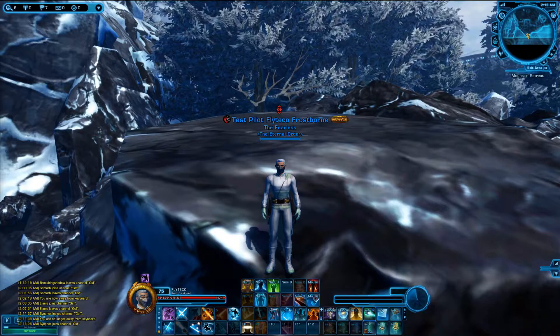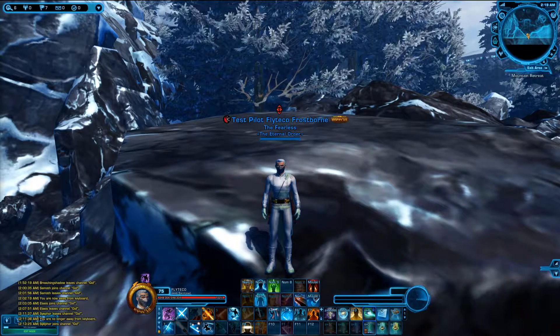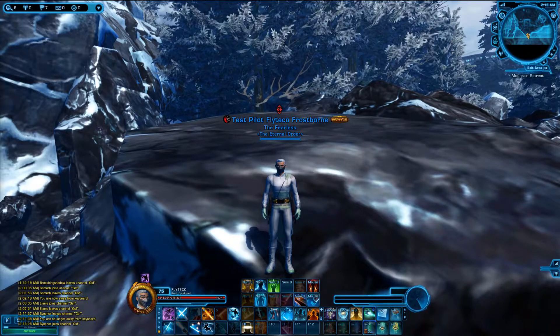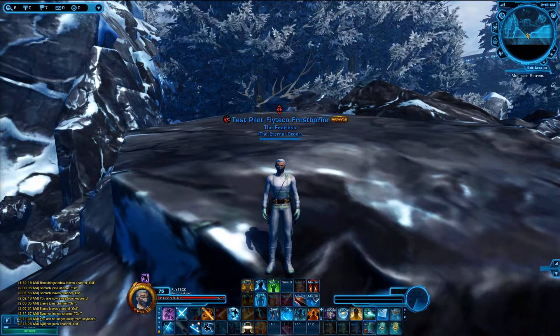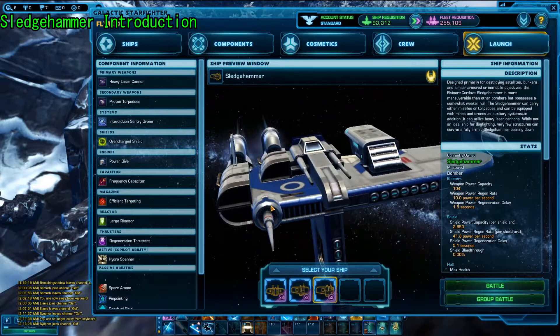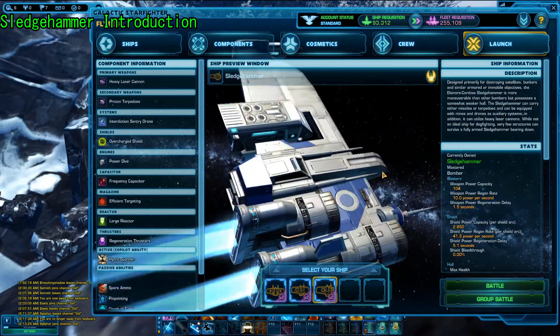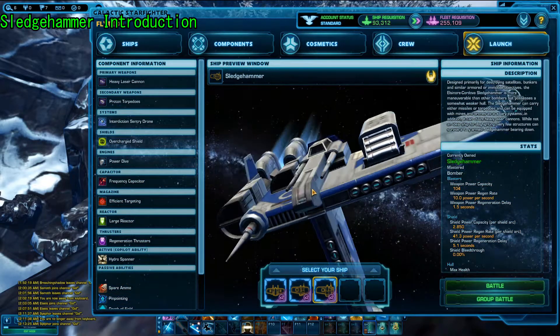Greetings Pats, and welcome to Fly's Flight Academy. My name is Kabakus, otherwise known as Flytecha 1 Subtour, and today we're going to be continuing on with our ship build breakdowns in our bomber category. Today we're going to be looking at the Sledgehammer, the single best ship in the game. This is not an exaggeration. I'm totally not lying to you. This thing is amazing.